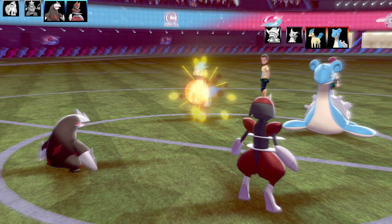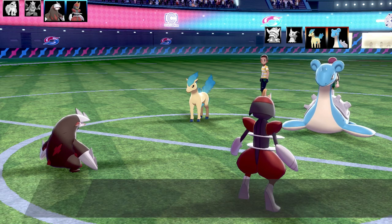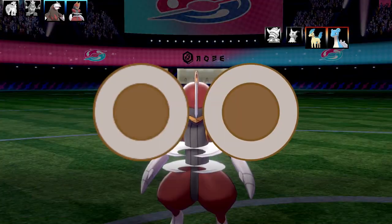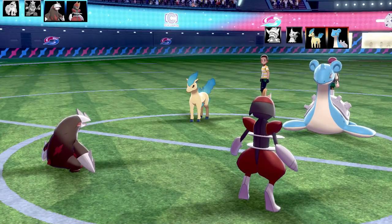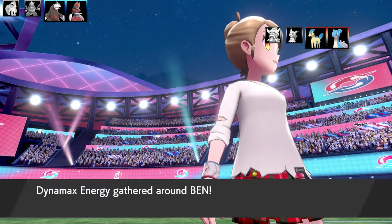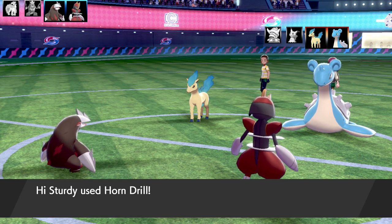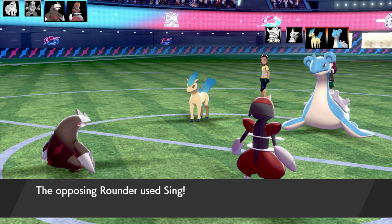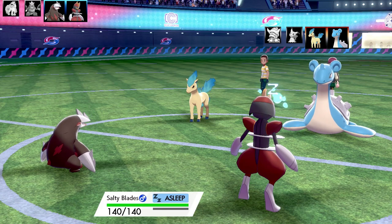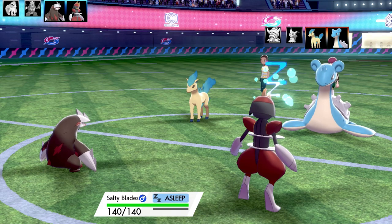Lapras comes in and uses Sing but it misses. Big Sharp goes for Laser Focus — you need a critical hit to land a One Hit KO move. Ponyta fires off Horn Drill — it misses. Nearly all moves are missing. Lapras finally lands its Sing. That Lapras set was almost like mine but it looks like it didn't have a Blunder Policy. Salty Blades is fast asleep, and it's only One Hit KO move is Guillotine.